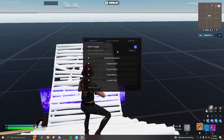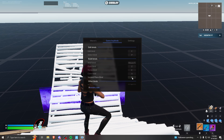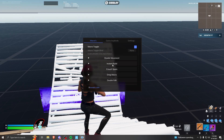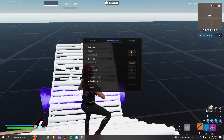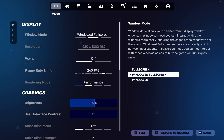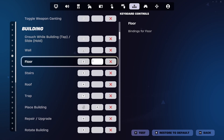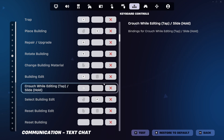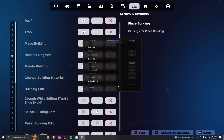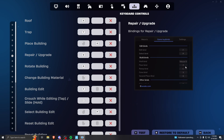First things first, you want to go to your game keybinds and fill out all your keybinds. If you miss something and set it up wrong, it's not going to work. I'm going to cover insta build, drag edit, and double edit. Every edit button goes here. For your secondary select, don't use left click - I use P, but it can be any key you're never going to touch. I have it set to zero for my secondary place bind - again, don't use left click.